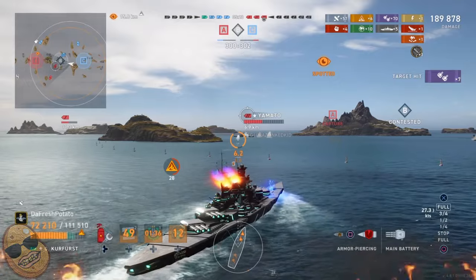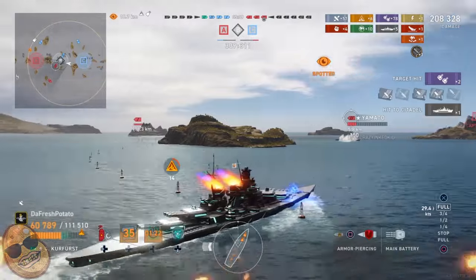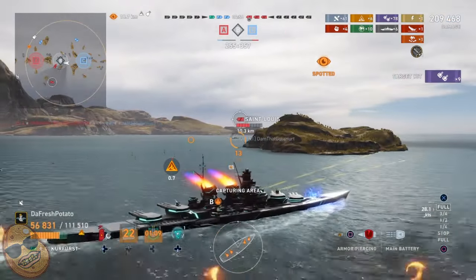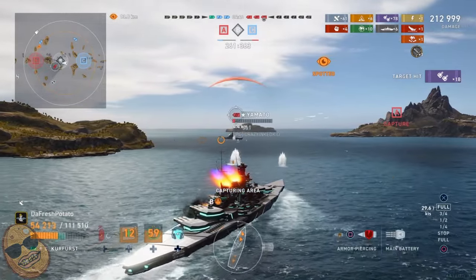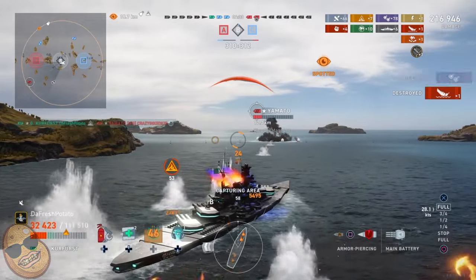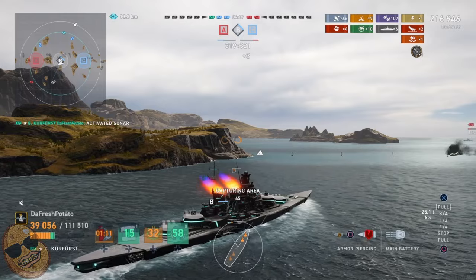We push into the other Yamato — line up under that cheek and yes, we land a citadel hit bringing us over 200,000 damage. It didn't take long to get over 200k in the GK. It's not accurate, but it's extremely tanky and lets me push in and land good shots from close or mid range. We line them up again and get our second kill of the game, sending that Yamato to the shadow realm. 216,000 damage — and here comes a third Yamato!